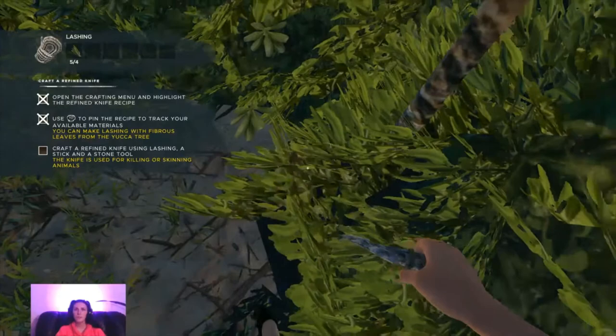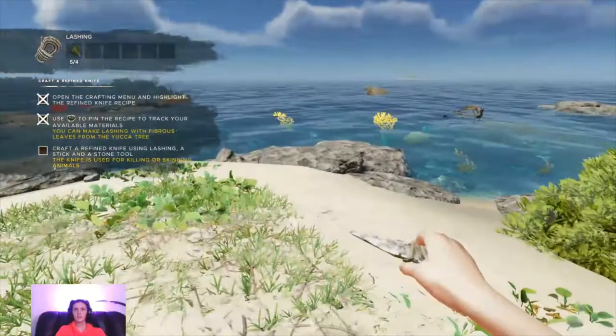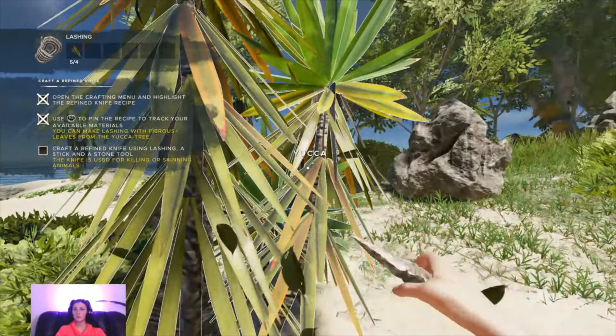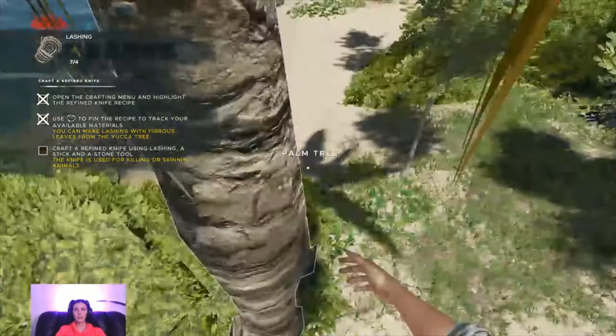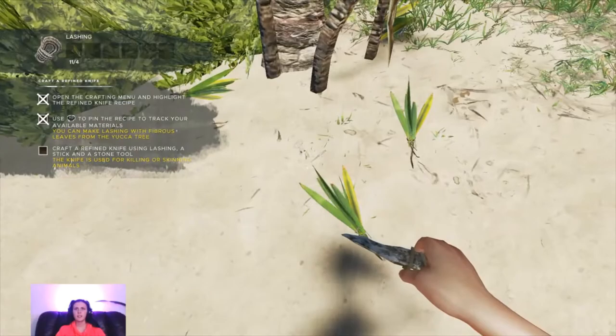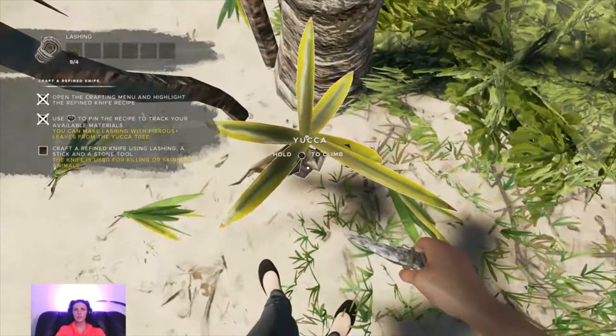Do I need this? I'm picking it up anyway. Can I not get this? Stay close to this area - is this yucca? Cool, I think we're on a roll. Can I get this? Hold X to climb the yucca. How did I get the yucca tree? It has to pick up. Why is it saying I can climb it?